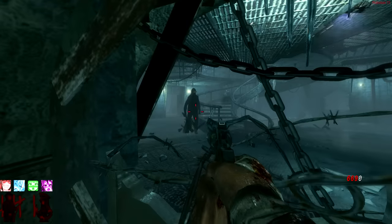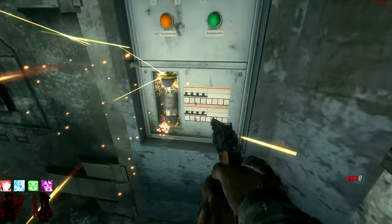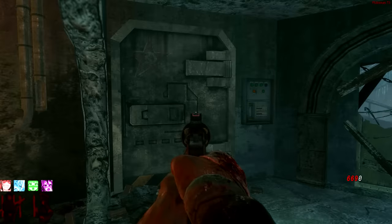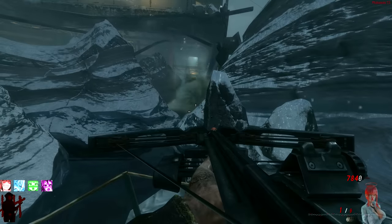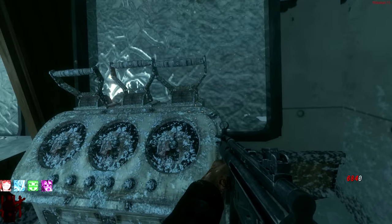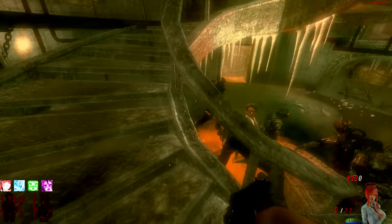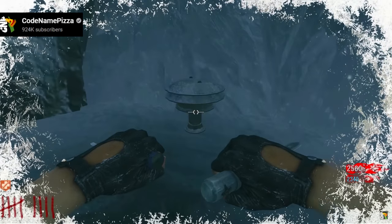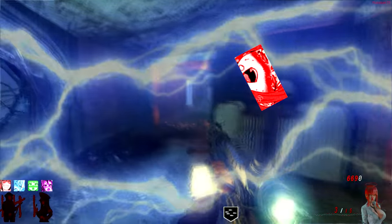The Call of the Dead easter egg can be done solo or co-op, and the steps are vastly different. The solo version takes away the majority of co-op steps. The first two steps are the same — knife the door and get the fuse, then destroy some generators. Step three is where things differ: in co-op you get the vodka, while in solo you skip far ahead to the control switches on the boat, then go right to the end with the VR11 and the Vril device. Co-op still requires the foghorns and lighthouse dials. Credit to Treyarch for trying to make solo easter eggs a thing, but they cut out too much.